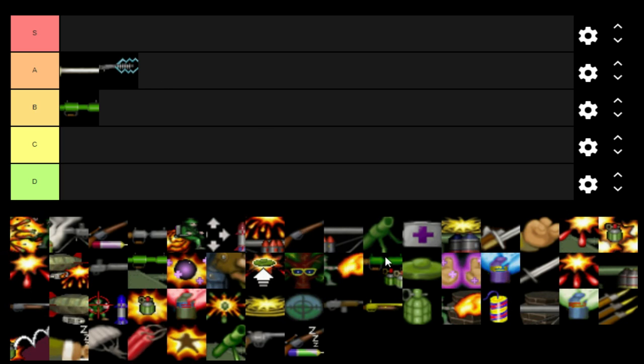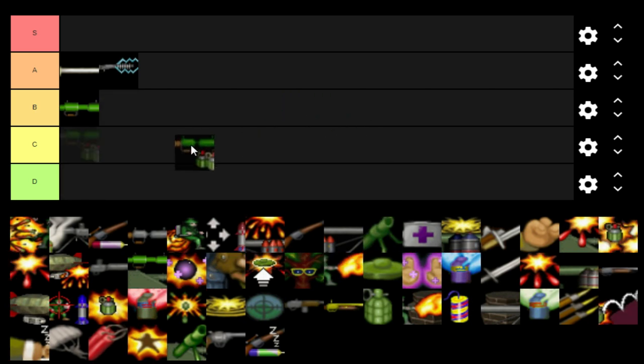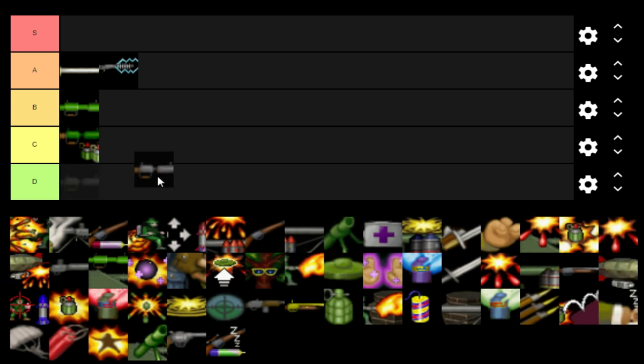Now for the Grenade Launcher, a multiplayer-only weapon — we've discussed how it might work in single player since the AI seem to use it quite a lot in multiplayer. I'm giving it a C rank mainly because it does fairly low damage, the same as a grenade: 30 damage maximum. I very rarely use it and don't really see it as that fun.